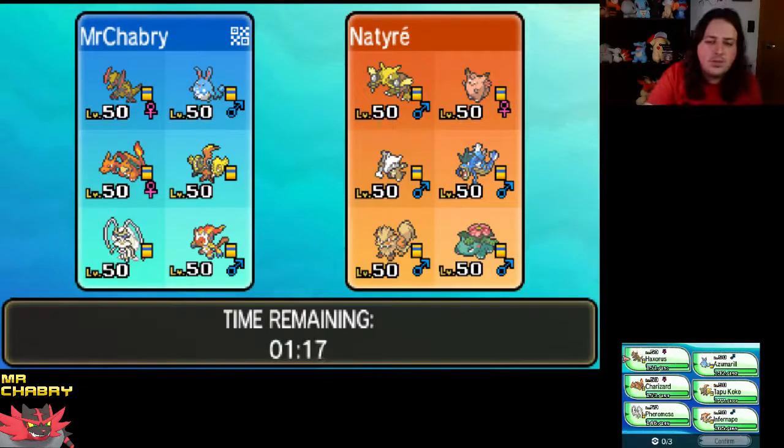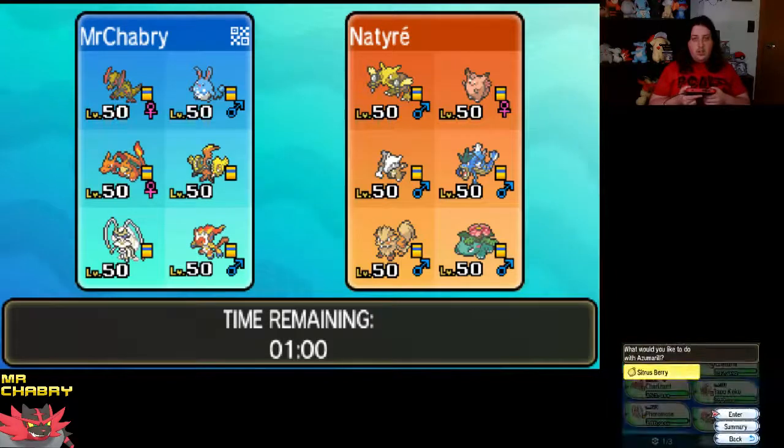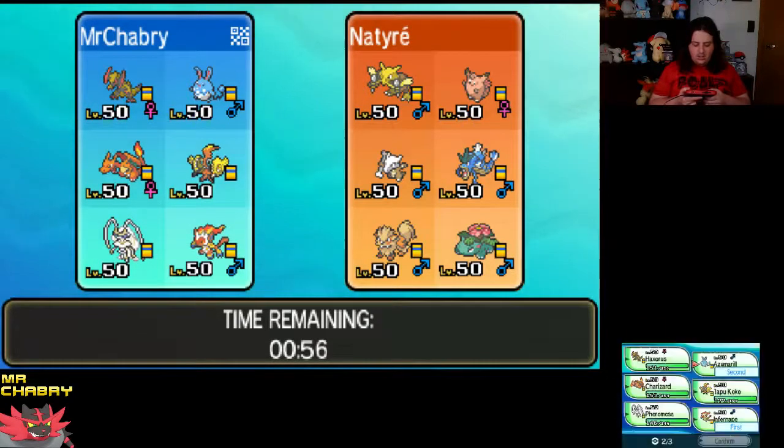We're ready to battle. We've got Alakazam, Krabable, Marowak, Gyarados, Arcanine, and Venusaur. I think this thing has Aqua Jet, so I think we need to bring Azumarill and Infernape, of course. We're going to lead with Infernape.